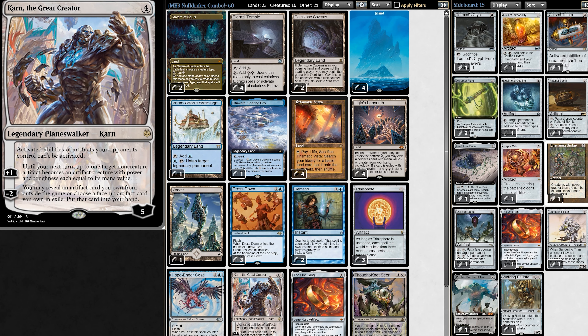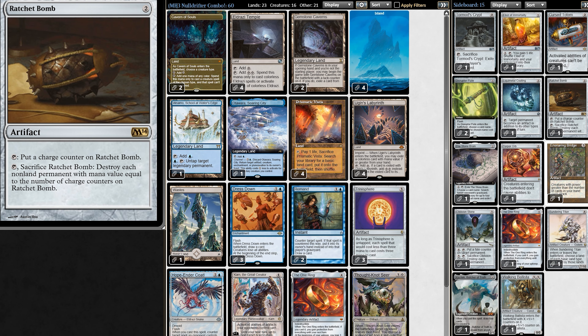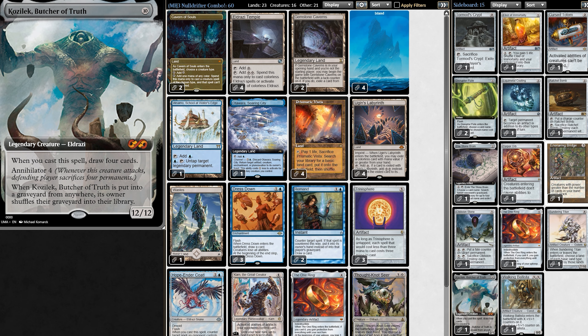Now for sideboard — there are a lot of toys we can find with Karned: graveyard hate, black gain, artifact hate, land hate, weenie hate, attackers hate, E2B hate, combo hate, board wipe, super land hate, weenie hate, and then a start for flute for more combo hate, and then cause look for mill hate. That's the deck.